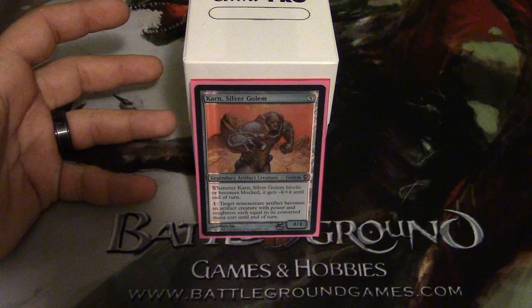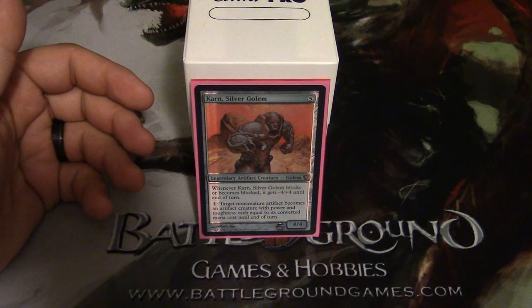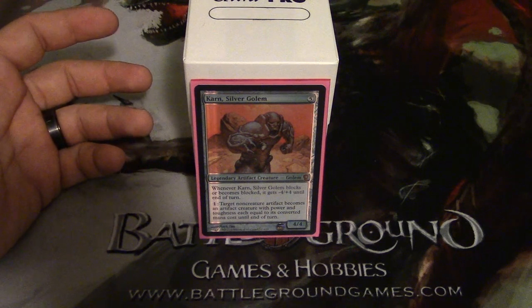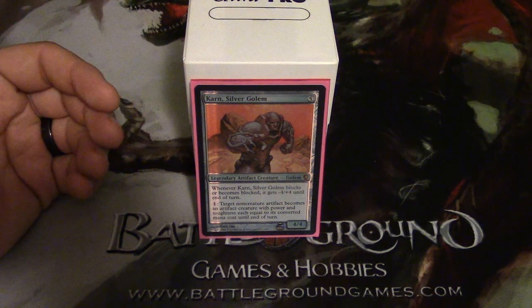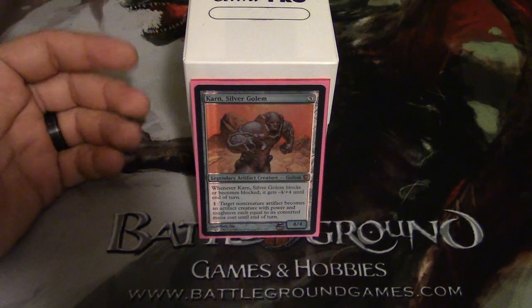It's also a really cool ability because it forces your opponent to survey the battlefield in a different way. Normally you look at the battlefield and say, oh they have no creatures, they can't block, I'll swing. With Karn it's not that simple. There are so many things to look at and weigh — he really brings a drastic change to the battlefield as long as he's out and you have a couple artifacts.